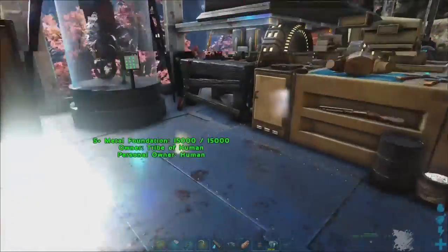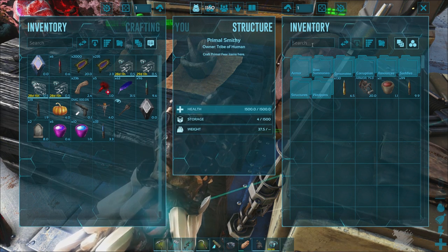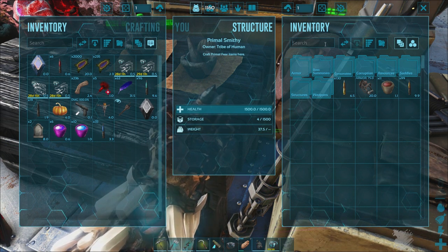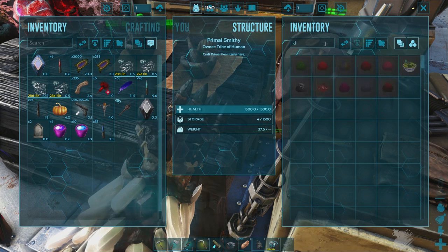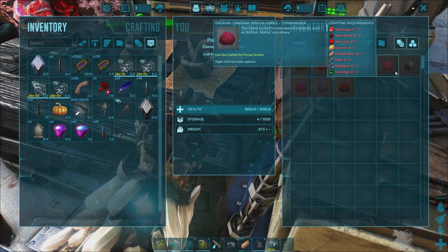As you know, through Primal Fear you need — since they've changed it — you need bloods, you need hide to make the saddles, and you need feathers and stuff like that to make the kibbles. Looking at the kibbles here, you can see that there is a lot of stuff that you need for these.